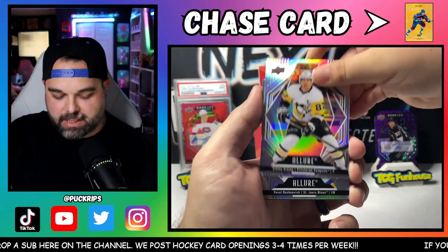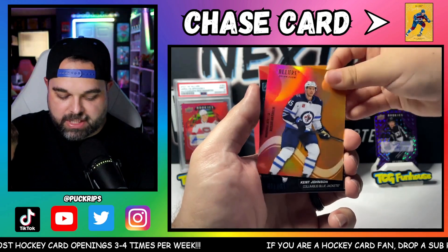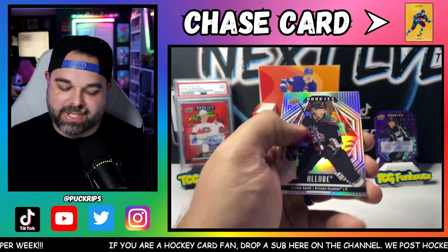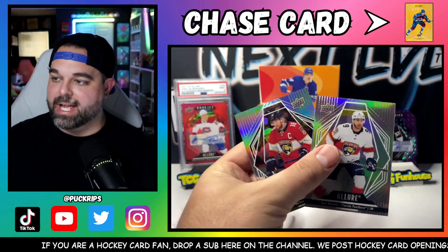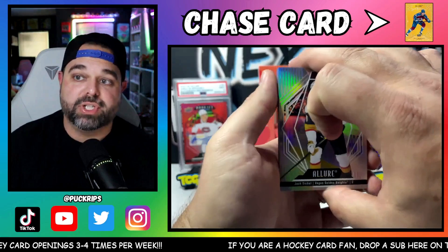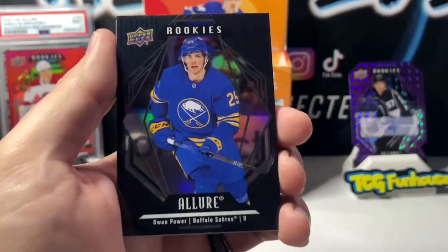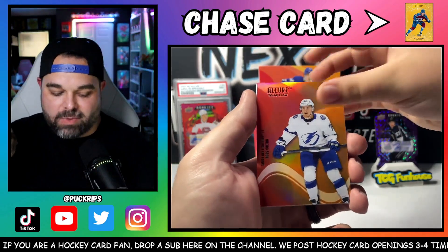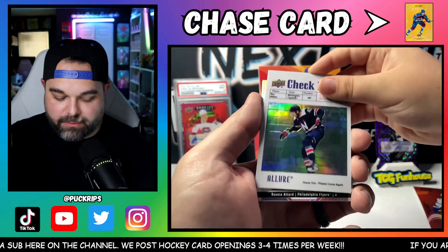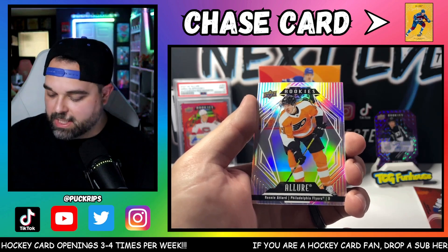Sidney Crosby on the base — Sidney Crosby. Elias Lindholm on the Black. Another Red Orange. Looks like you get one Color Flow per pack. Runaways — Kent Johnson, that's a pretty good hit right there. Nathan Smith on the rookie. Sam Bennett and Alexander Barkov. These boxes are super affordable right now — about $62-$63 shipped directly to your home, tons of value inside. Buy them while you can because they're probably going to go up in the future. And I've never seen the 'check please' insert before, and I've opened quite a bit of Allure.